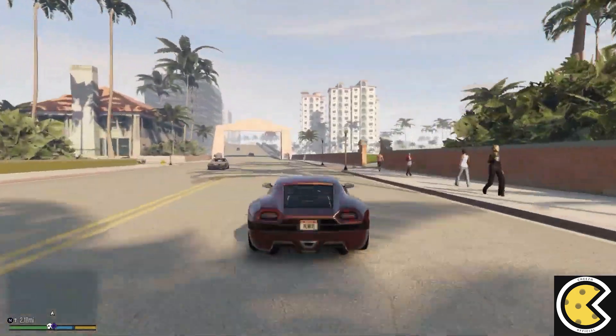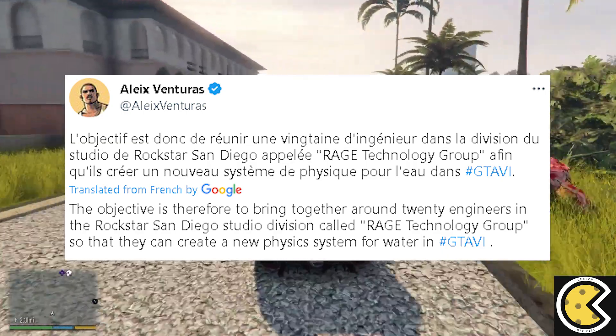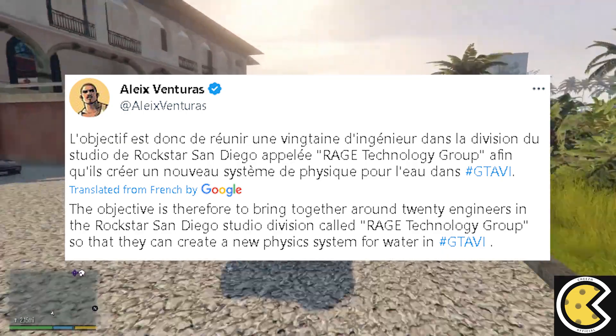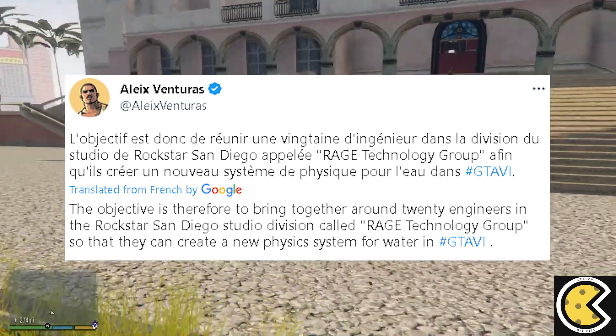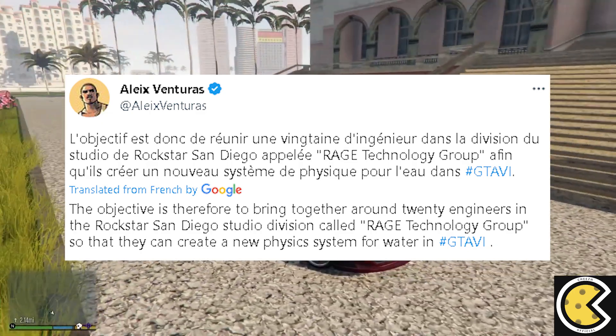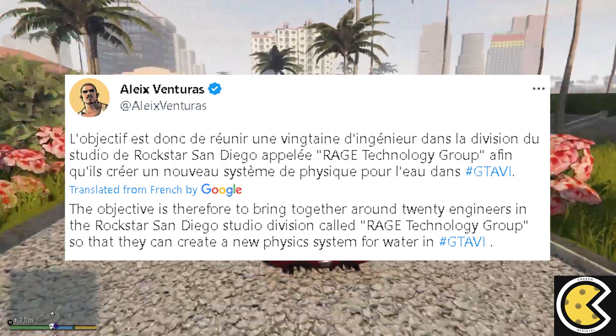According to Rockstar Max, this is one of the things that Rockstar Games has been putting loads of effort into. The objective is to bring together around 20 engineers in the Rockstar San Diego Studio division called the Rage Technology Group so that they can create a new physics system for water in GTA 6.